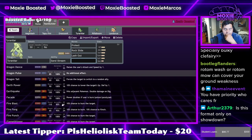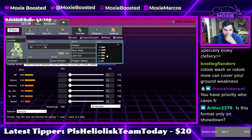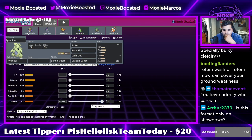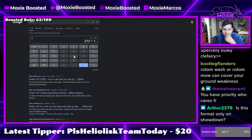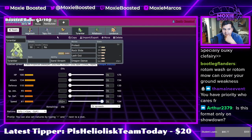I could do Dragon Dance as like a setup mon. What do I need to outspeed Dragapult at plus one? It's 213 — pretty sure I can't. 142, yeah we're just a bit below that.